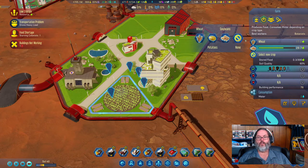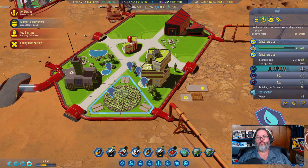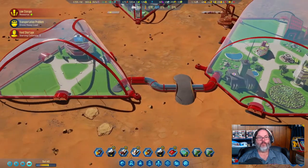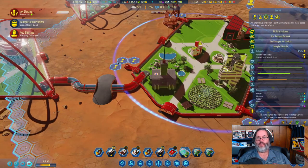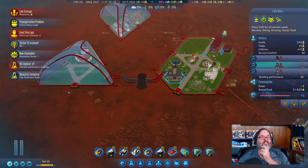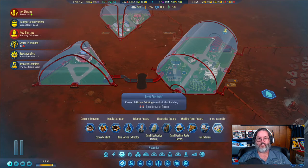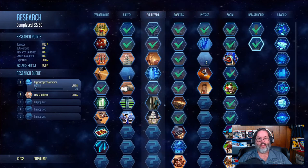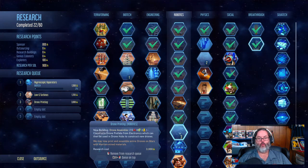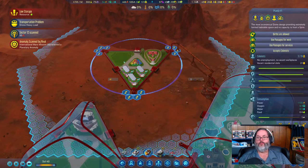Starving colonist — hopefully we get this resolved quickly. We have food, but I'm going to downsize that because I don't think the wheat is keeping up, though the soybeans are. We've got one more workspace. I want to expand these workspaces when we can. Let's see the drone assembler — it takes three people but we can do drones and bio robots. Let's throw it in there; they can work but can't reproduce.